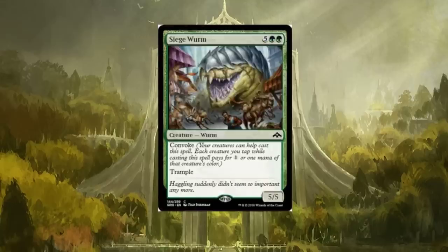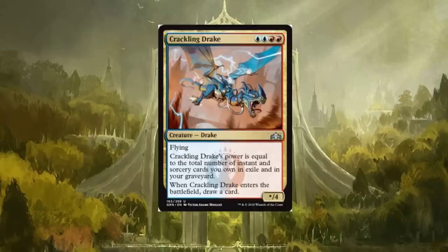Siege Worm is a seven-drop with convoke and trample — it's a 5/5. Limited bomb for sure, and it might even make its way into some normal standard decks. Call me crazy but I think it has the potential to do so.